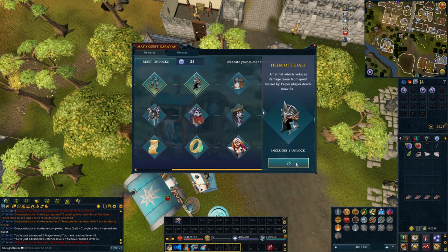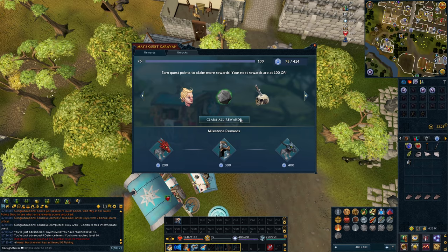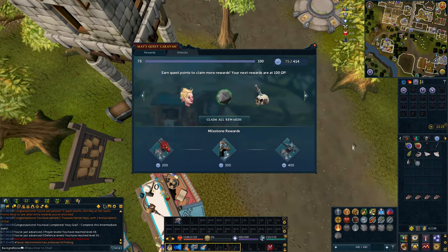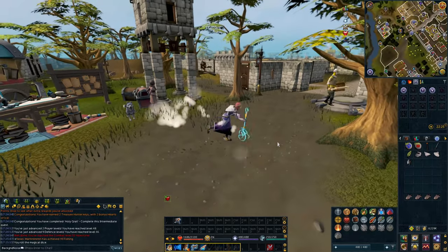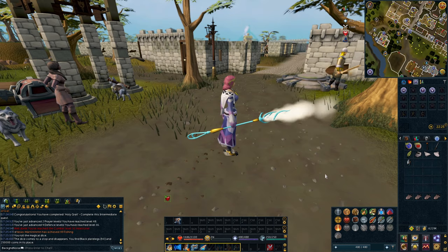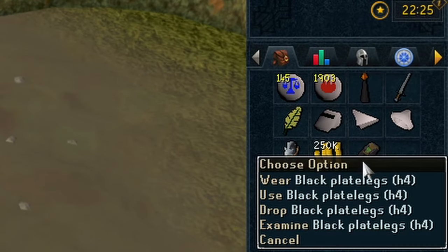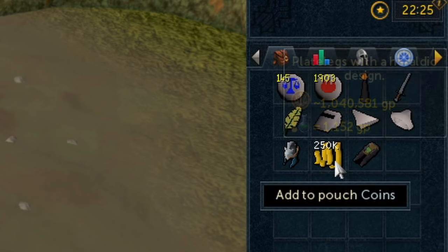Maze Caravan! We got 75 quest points. So first we get the Helm of Trials because that's one of the unlocks we get naturally, but then we get one of the dice and we're going to throw it and hopefully get something good. Hopefully we don't get a gilded item because those don't give fortunate components for some inexplicable reason — and we get H4 leggings. Fortunate component — that's worth a mil. Fantastic.